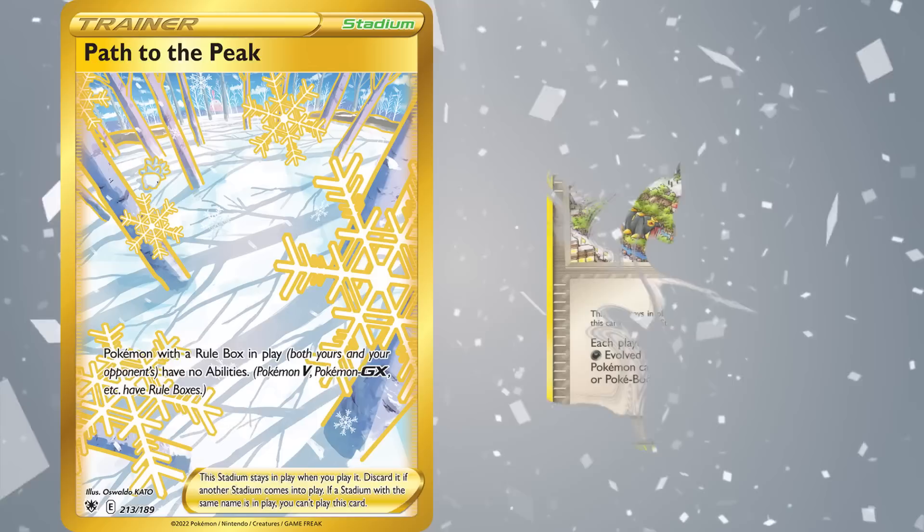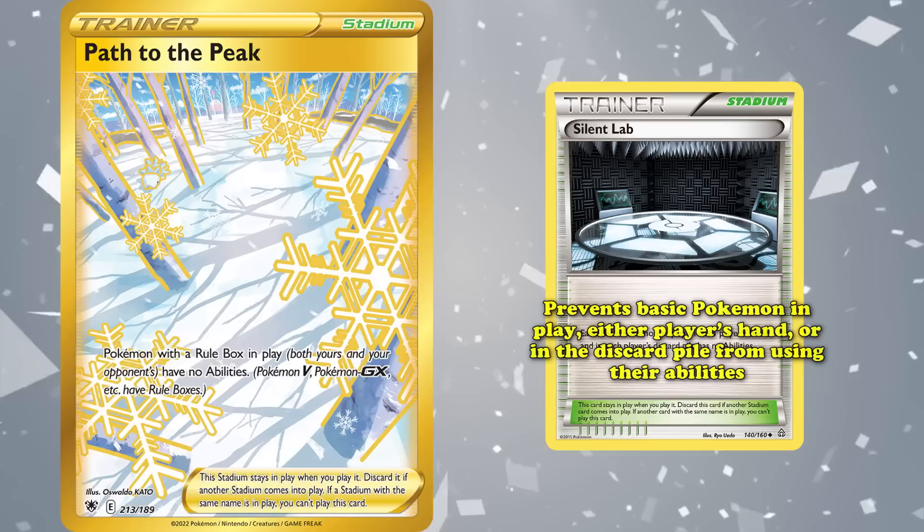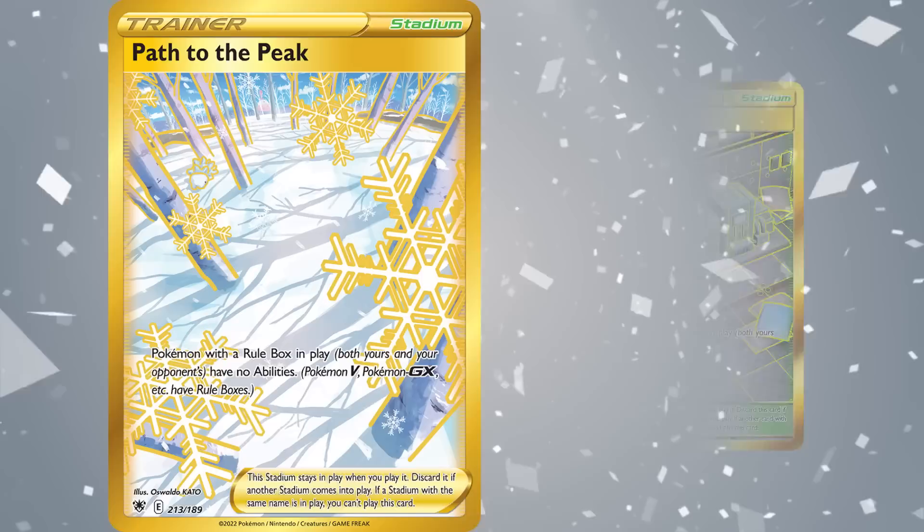It started off with Battle Frontier from EX Emerald, which prevented any Pokemon of the Darkness, Metal, or Colorless type from using any abilities — or as they were called back then, Poke Powers and Poke Bodies. After a couple of years, the next Stadium in line was Silent Lab from X and Y Primal Clash, which prevented basic Pokemon in play, either player's hand, or the discard pile from using their abilities. After four more years, Power Plant from Sun and Moon Unbroken Bonds removed abilities from GX and EX Pokemon, which made it very similar to Path to the Peak — the most recent Stadium in that lineup, released in Sword and Shield Chilling Reign in 2021.